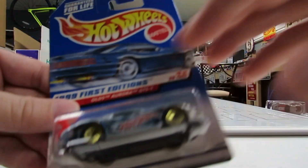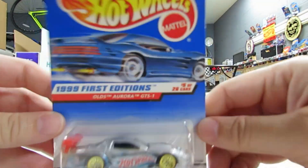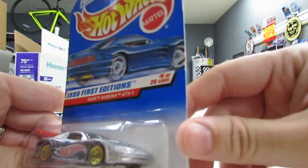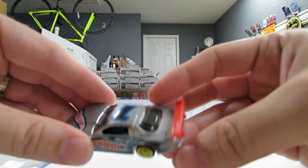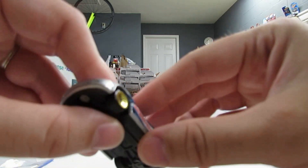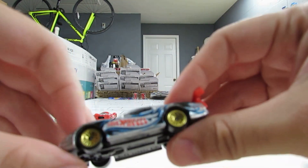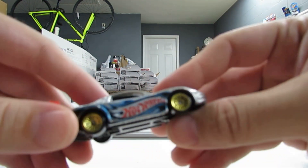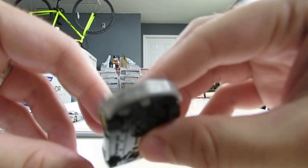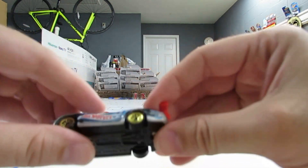Next up we've got the Oldsmobile Aurora, which I just find is an interesting car all around. I think they used a Northstar V8 engine in these. The Aurora was basically a very undesirable car that Oldsmobile made in the 90s, and then they somehow got the wild idea to make it into a Le Mans racer. The engine had like a 10,000 RPM rev limiter capability, and the body had a 0.32 drag coefficient. It's a pretty nice casting with good weight to it.